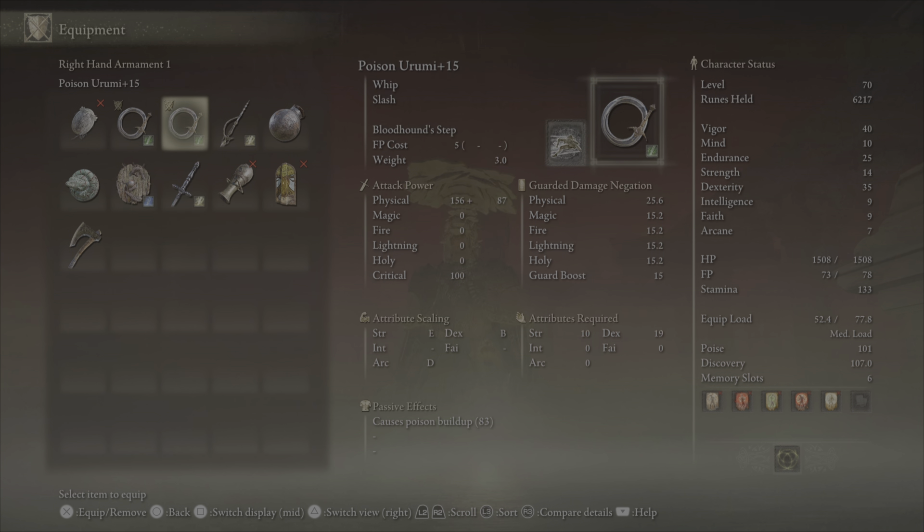It's worth noting that whips cannot perform critical attacks, so you can't get backstabs or ripostes with whips.